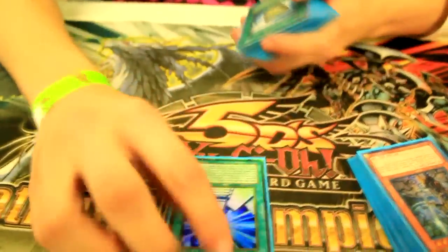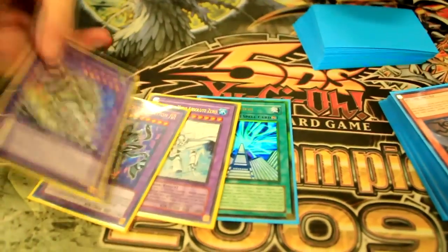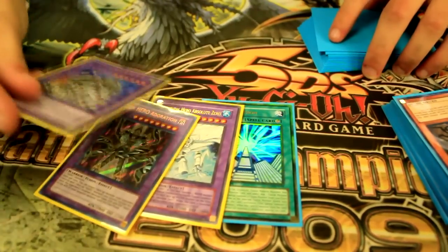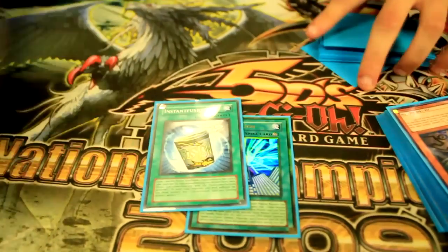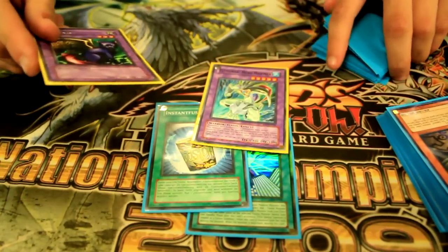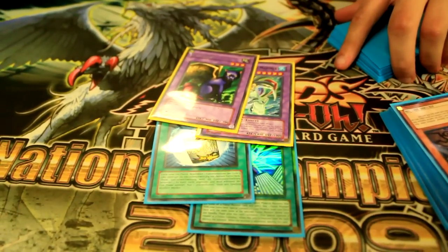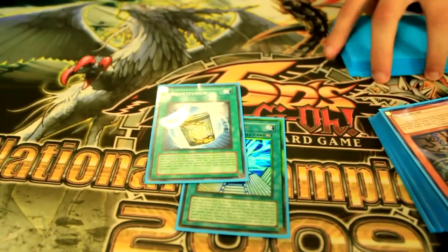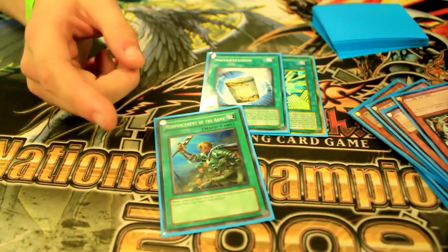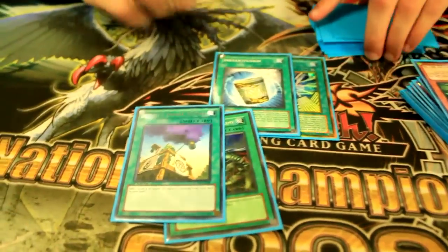Spells — there are plenty. We've got one Future Fusion, which basically gets you Shining, Adoration, or Gaia — those are basically all you ever go for. We've got one Instant Fusion, which uses Mariner because Mariner gets good with Zero, and you have one Fusionist, which helps let you synchro into Necheria Beast. We have one Reinforcement of the Army, which searches the entire deck except for D.D., Malicious, and Reese, so it helps cycle through the deck really quickly — same with the one Smoke Signal.